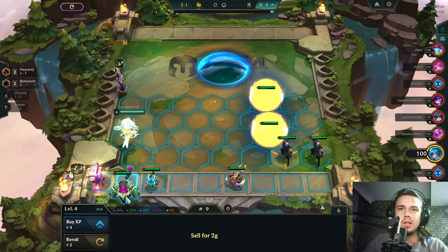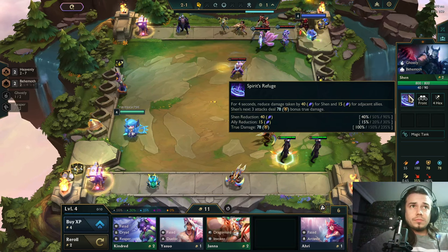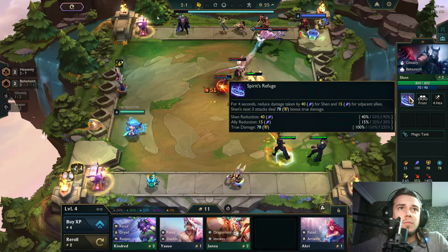Okay, activate Heavenly as well. He needs — for four seconds reduce damage taken — and his next attacks deal bonus true damage based on his armor.